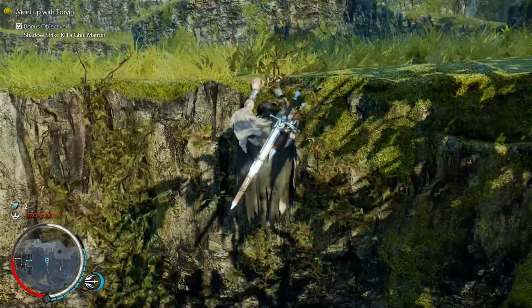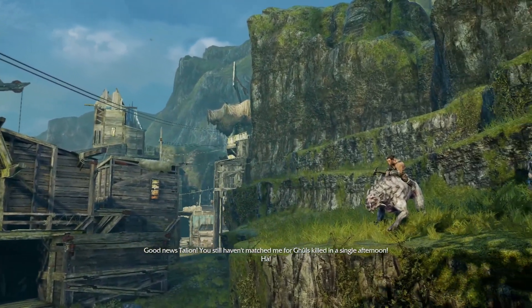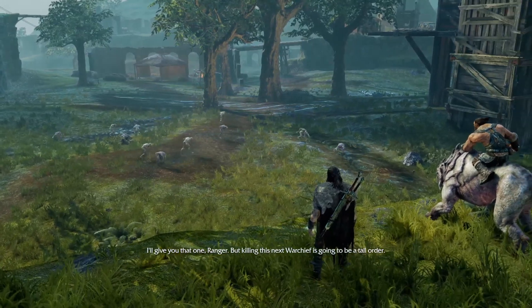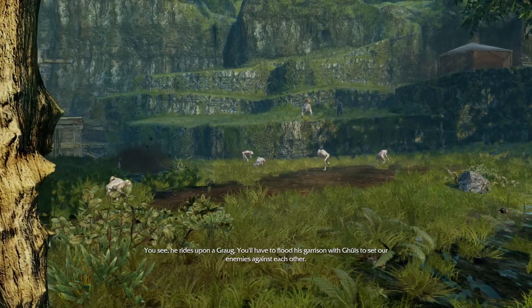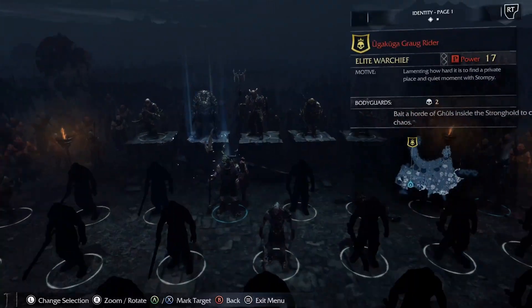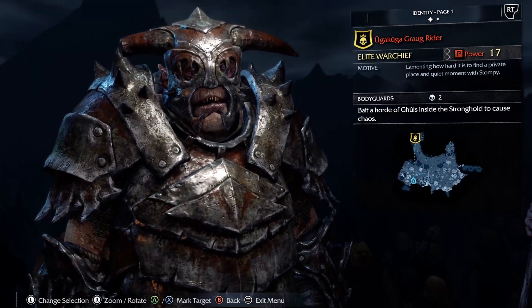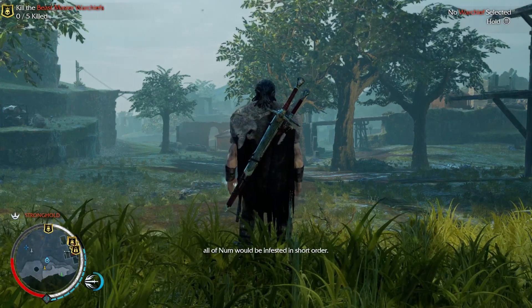And that is it, everyone — thank you very much for watching. Good news, Talion — you still haven't matched me for ghouls killed in a single afternoon. For once it is I who has come up short. I'll give you that one, ranger. But killing this next warchief is going to be a tall order — he rides upon a graug. You'll have to flood his garrison with ghouls to set our enemies against each other. As you can see, Ooga Kuga the Graug Rider is the next warchief we need to kill, and you'll be able to see me demonstrate how in the video Stronghold Uprising. Thank you very much for watching everyone — please like and subscribe.